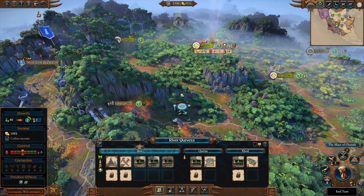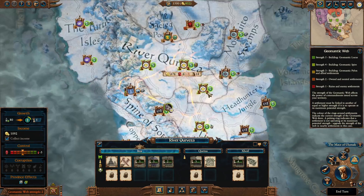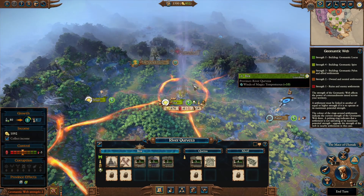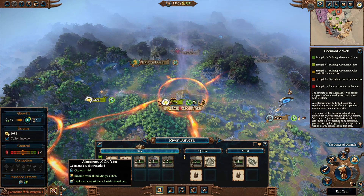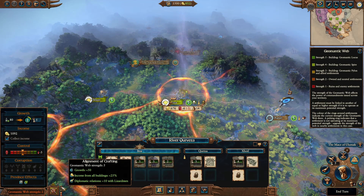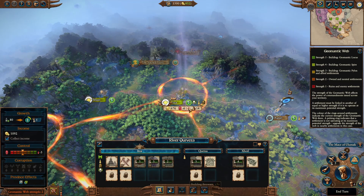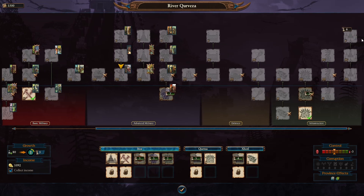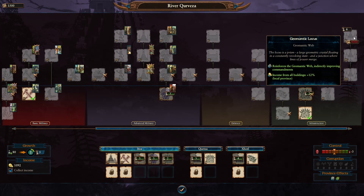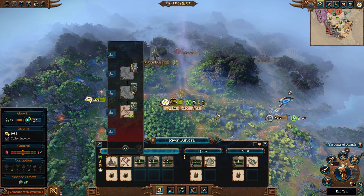Let's talk about the Geomantic Web. It goes through every single capital and has different effects according to its strength. For example at level 5 it gives better effects for edicts, growth and income from all buildings, and more diplomatic relations with Lizardmen. To increase it, simply build the Geomantic Locus building in your capitals. If every nearby capital has it, you're at level 5. Build this building and you'll benefit from better edicts — that's the idea.